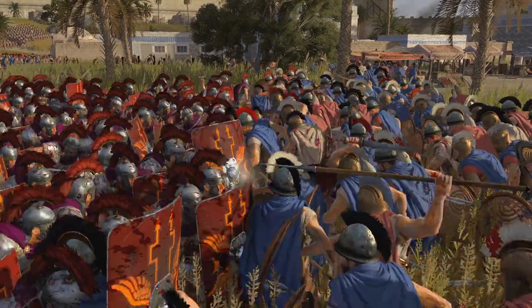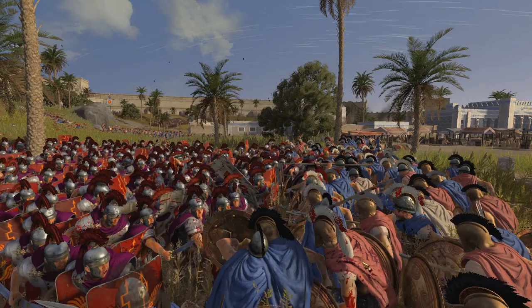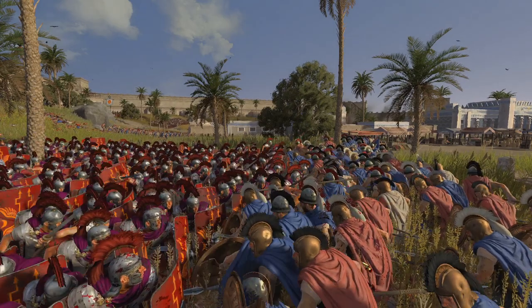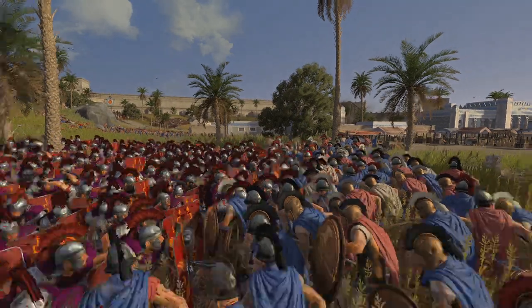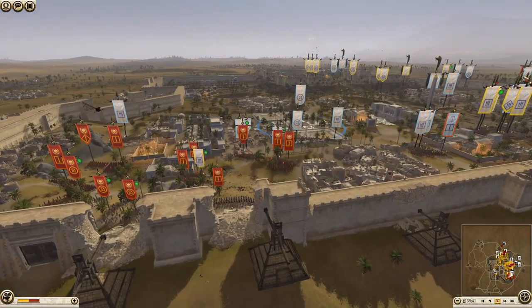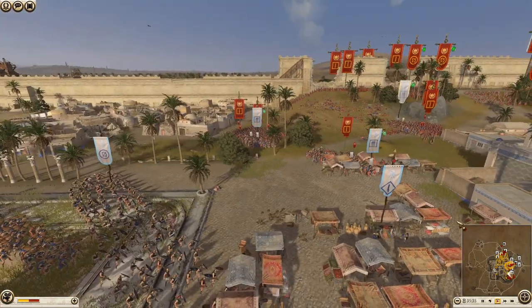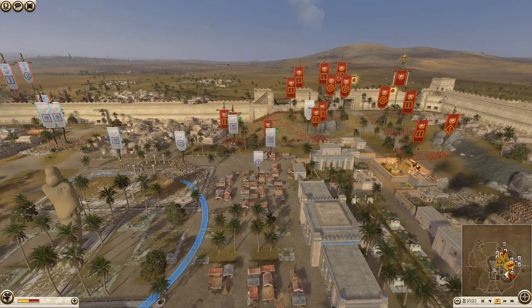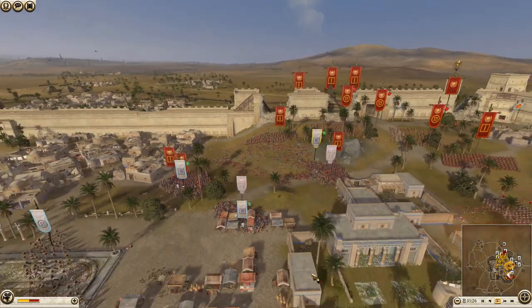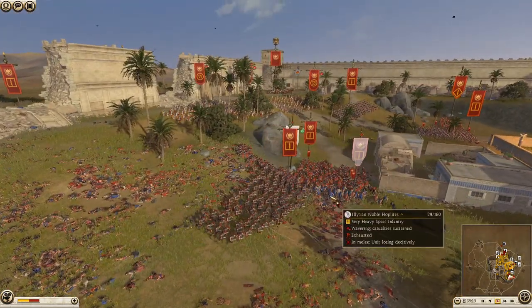I wonder if there's a mod for changing the Praetorian uniforms to white, because that would be historically correct — they were always in white uniforms, not this imperial purple, even though imperial purple does show off wealth and status. Actually they could flank around here — there's a tiny little market area they could get a unit through to undo the entire defense. Shame Rome might not realize this — ah no, it's because this Praetorian Guard unit is about to break.